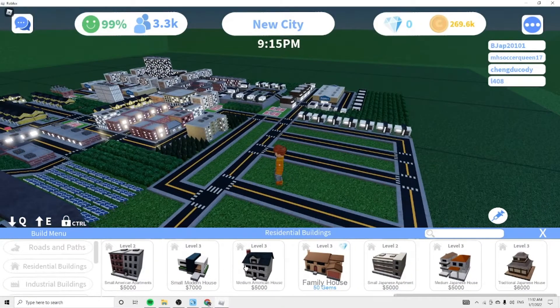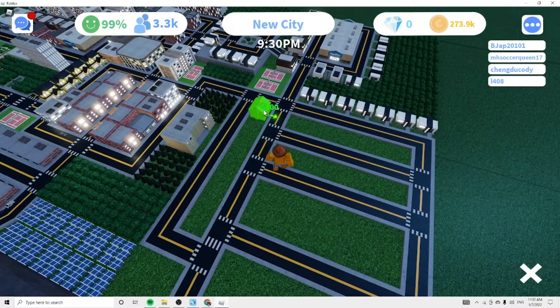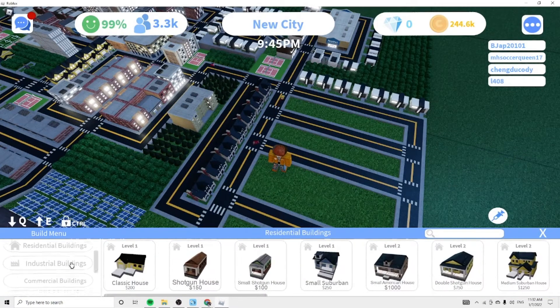This spot is going to be these medium houses — I think we're just going to do these medium houses here, just like this. And then we're going to give them some jobs.